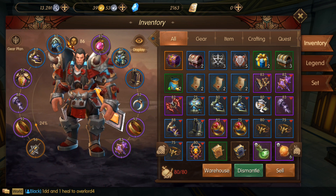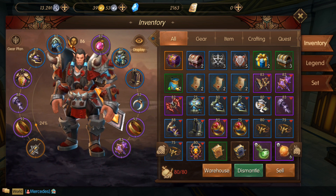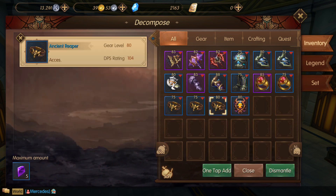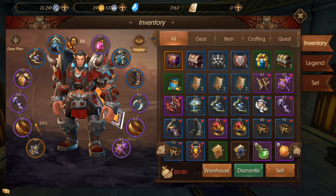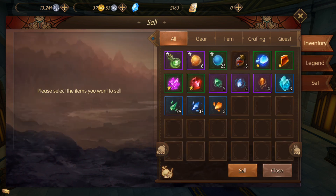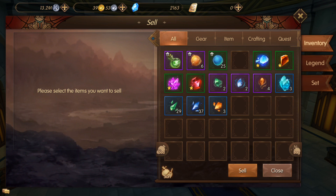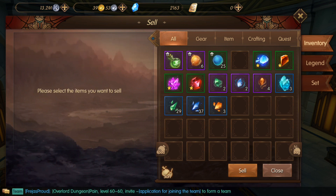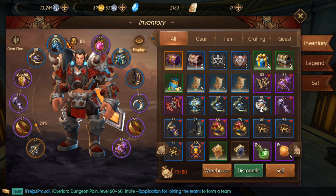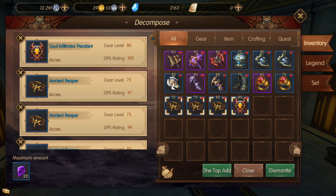As you can see, my inventory is full right now. What I do normally when it's full — because you cannot dismantle things if it's full — is go to sell. Normally I sell the potions. Make sure you don't sell the shards, okay? These are useful for skills. Don't close this. Those shards, close them, then dismantle.